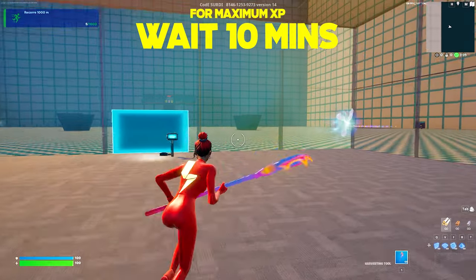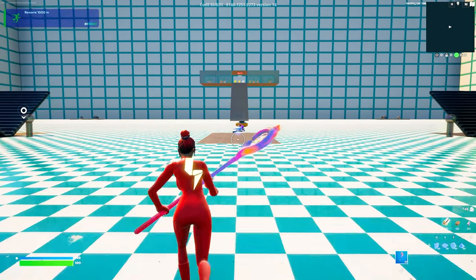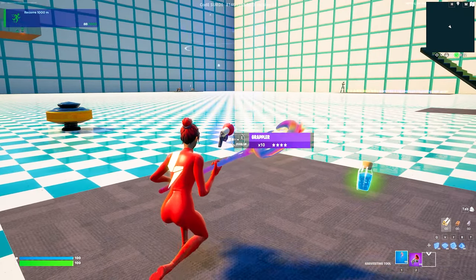The first thing I want you guys to do is walk forward and go through the rift on the right until we are now in the middle of the map. Directly in front of us here will be a bunch of weapons. Go ahead and walk forward until we can see the grappler at the back here. Pick it up until it's now in our inventory.